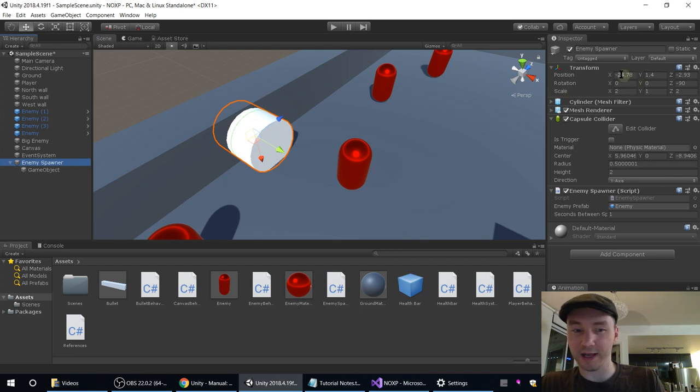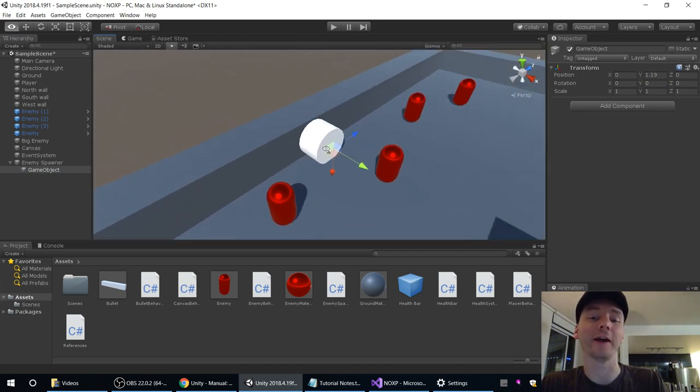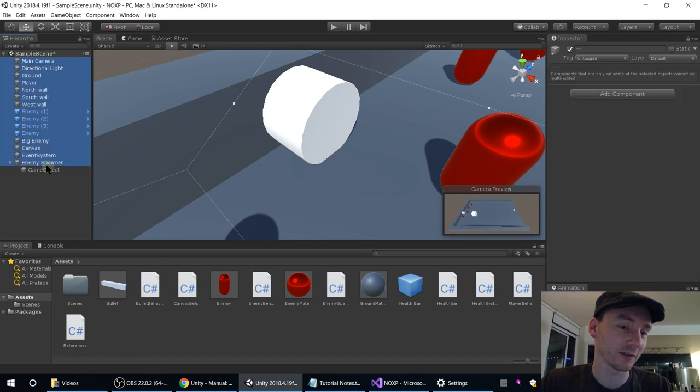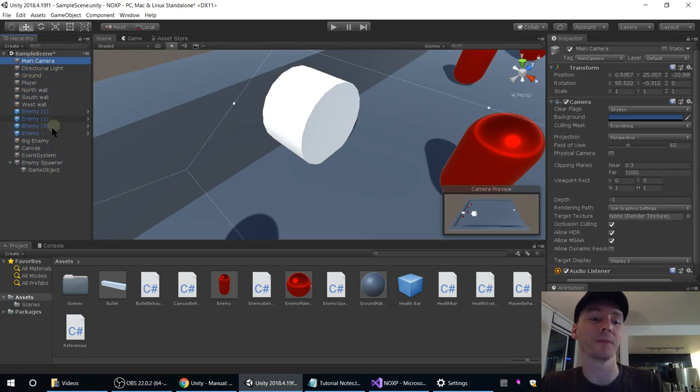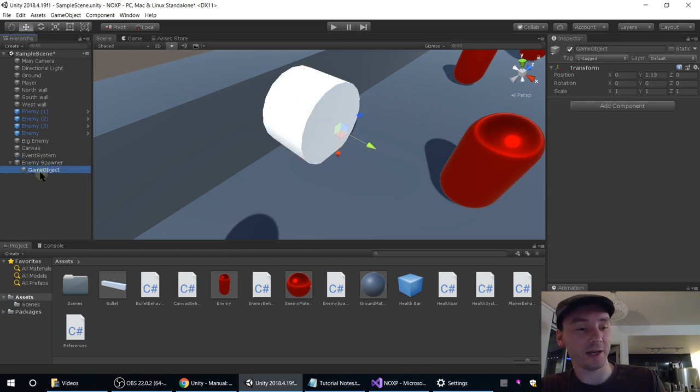Let's look at coordinates. This EnemySpawner's coordinates are around minus 24. This empty game object's coordinates are 0, 1, 0 — those are totally different. It should be 24 units away, right? That's because all of its coordinates are relative to its parent. When you're looking at transform, it's always telling you where it is relative to its parent. Anything nested in this way — when it's the child of a parent — all of its coordinates and scale are relative to that parent.